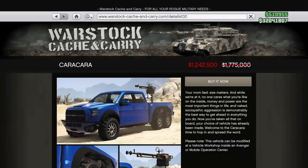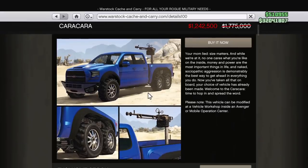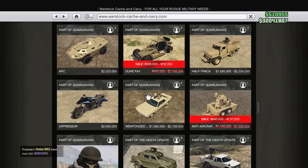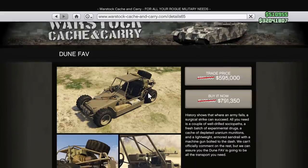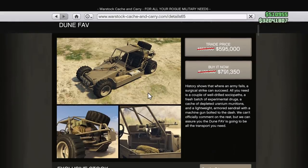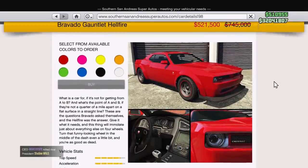Next we have the Vapid Karakara at 30% off — a big hardy truck with a good turret on the back, not too bad of a vehicle. You might want to pick it up especially with this week's two-times money event, which we'll look at in a bit. And lastly on Warstock, the Dune Buggy with a turret is 30% off. It's been in the game a long time; I wouldn't stress about it unless you're looking to add it to your collection.